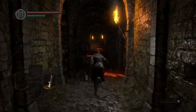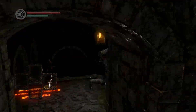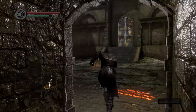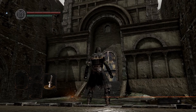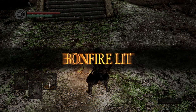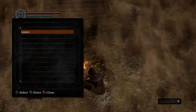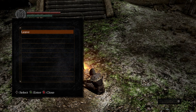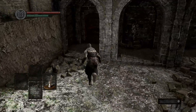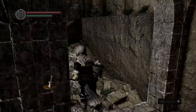Run down the hallway and climb the ladder. In the courtyard, there's a bonfire — approach it and interact with it to light it. When you rest at one, it will heal you and cause almost all enemies to go back to their initial positions. Previously dead enemies will now be revived as well, though there are some enemies that do not respond in this way. There's a door to our right, but it's locked. Our only way forward is through the big door.